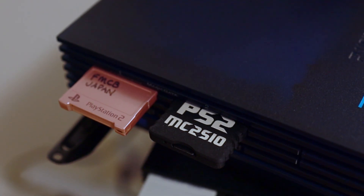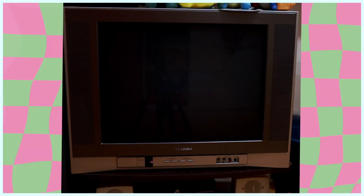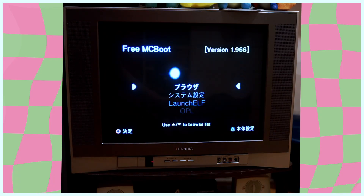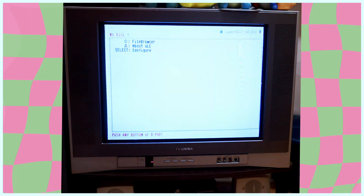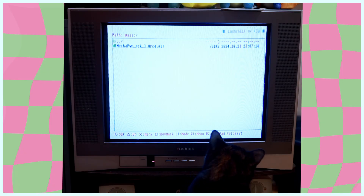It's not hard — you can do it. Here's the basic setup: Free McBoot is in the memory card slot, and your USB drive with Mechapon on it is in the USB slot. You don't need the MC2SIO. Boot up your PS2 and it should open Free McBoot. Then we're going to go to Launch ELF because we're launching an ELF file — this is a file browser — and we're going to find where Mechapon is and launch it.